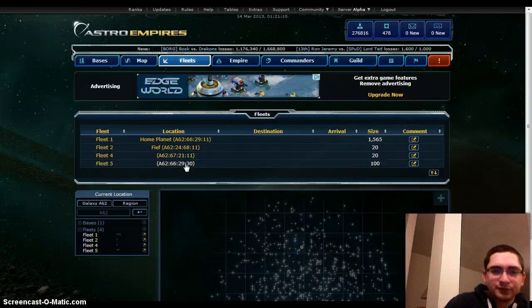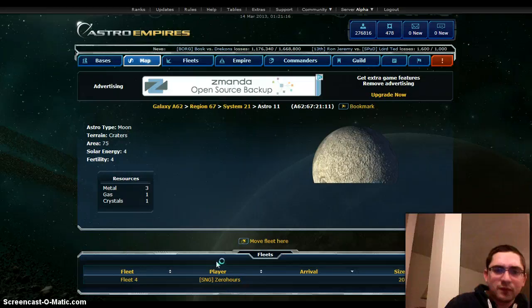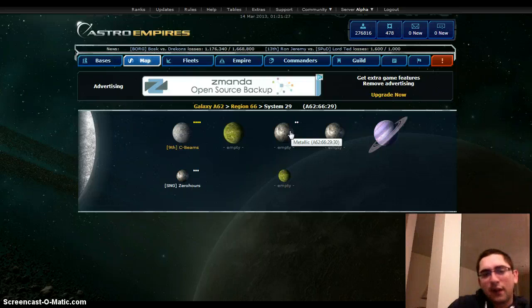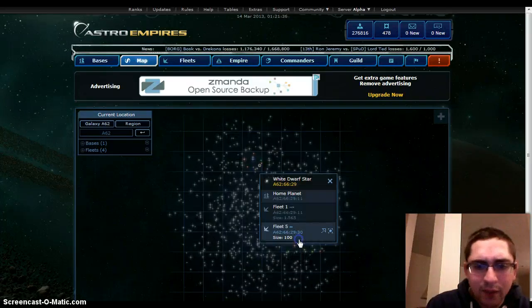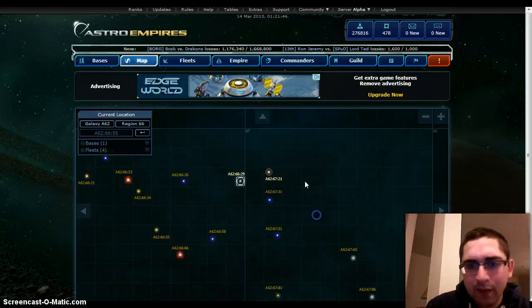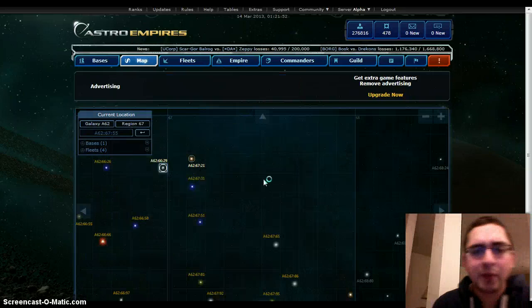Okay, so here's my outpost ship. This is something you also never want to do. Here is my main base — that's what I started on. You would never want to build in the same system, but in this case I don't care because I'm not going to get scanners anyway. But the idea behind this is you want to have it in different regions. So ideally I would have my first base here, and I would have my second base here — not necessarily in this spot, but that would be the best spot. I didn't want to wait for my ship to go all the way there.